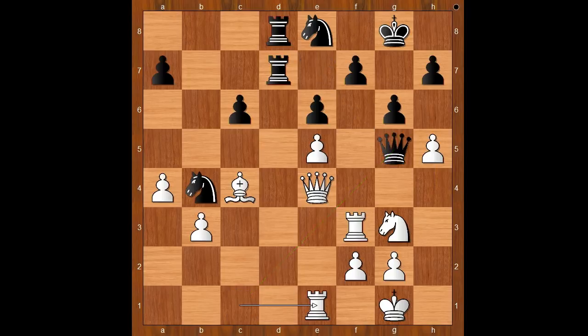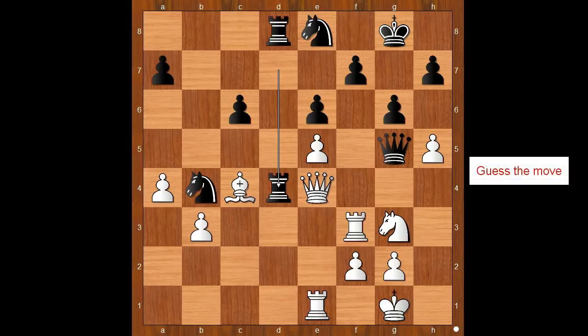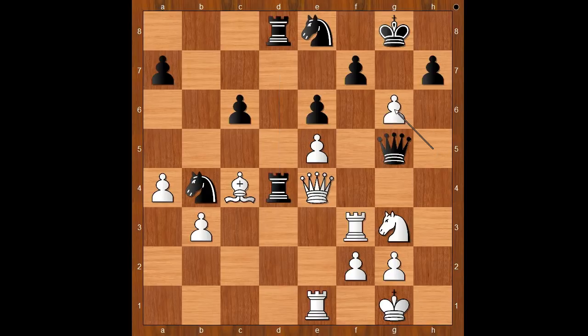Rook to e1, rook to d4 attacking the queen. It is becoming very interesting now. White to move — what would you do? What is the best square for the queen? Queen to e3 was expected. There was a surprise: hxg6.